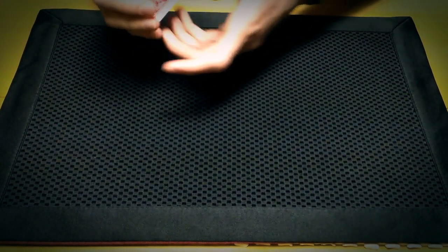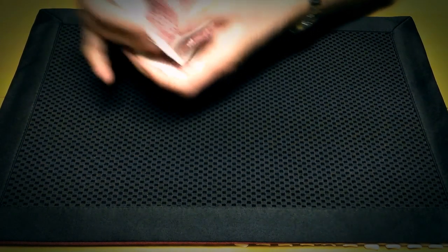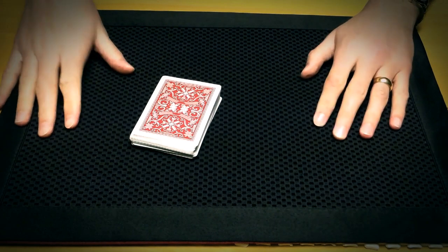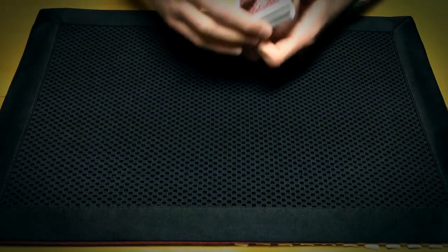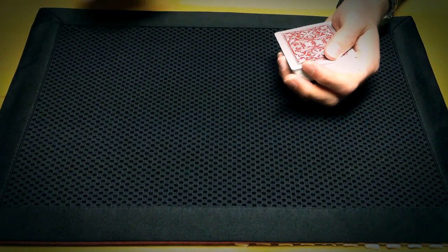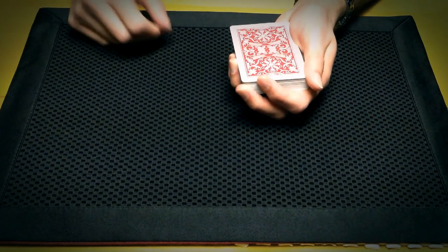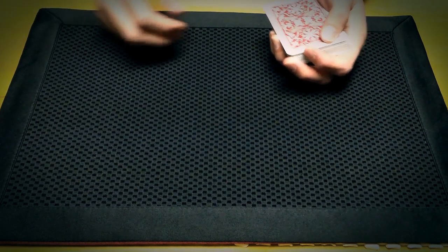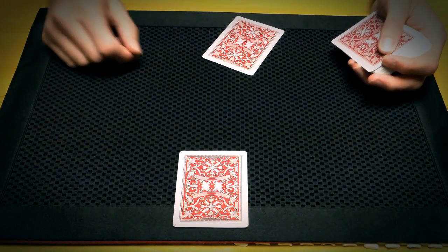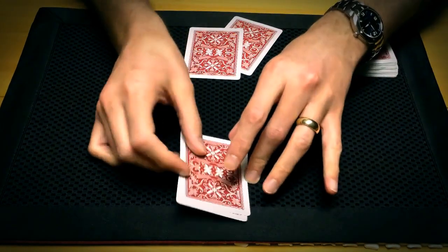Let's try another experiment. You'll have the customary shuffle and of course the appropriate cut. Let's say we're playing a game of Texas Hold'em. The dealer is going to give themselves the best hand, and maybe they're going to be dealing not from the top but from the bottom. Let's put the hole cards out here. One card to you and one card to me — we're not sure where that came from. And one more card to you, and one card to me. So these are the hole cards.